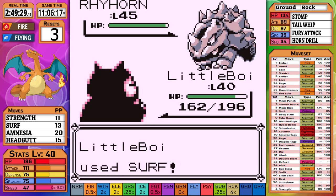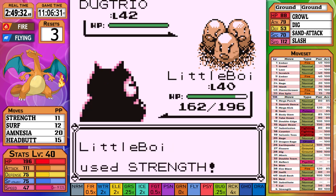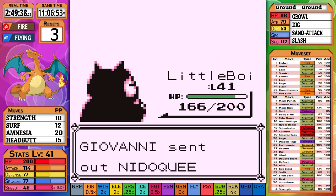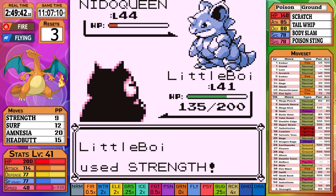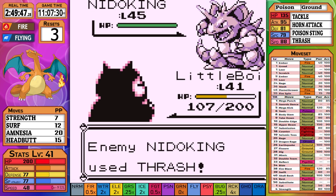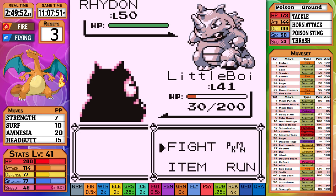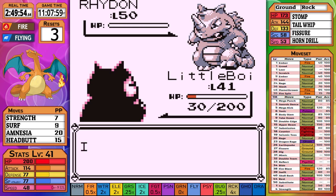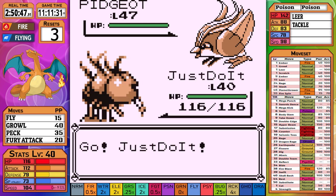Rhyhorn goes down to a Surf, then it's Dugtrio next — with poor defense I go for a powerful Strength attack. That's followed by Nidoqueen, which I continue to use Strength on — looks like it'll be a three-hit KO. Then comes Nidoqueen again and I use Surf hoping the Water weakness does better — it looks to be about half. Rhydon is double weak to Water, so it's no surprise that even Snorlax can one-shot it. Now it's time to move on to Rival 6.